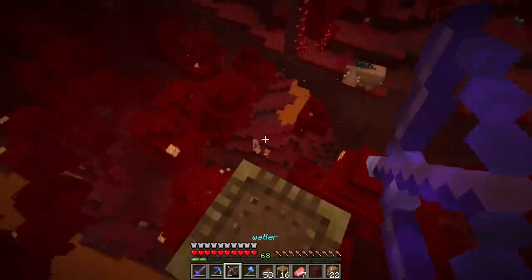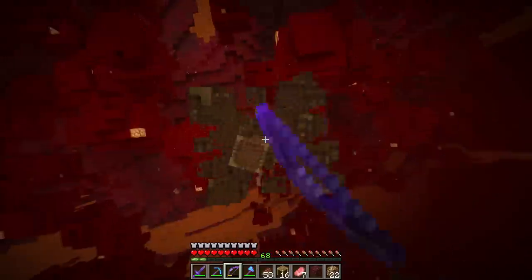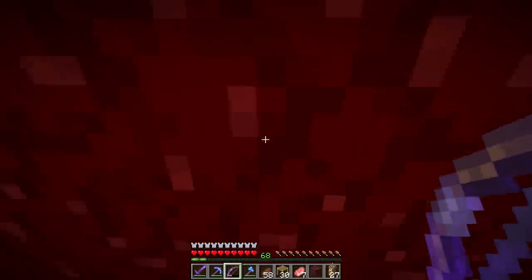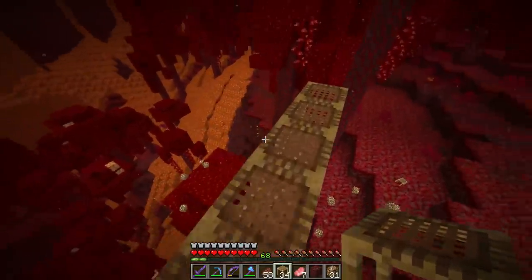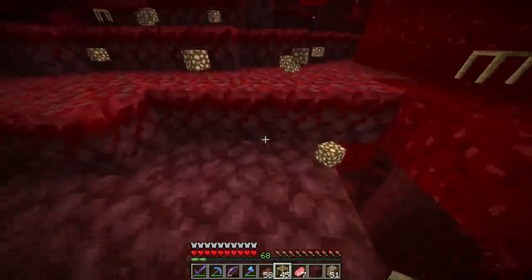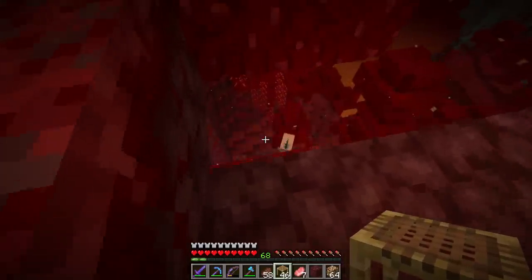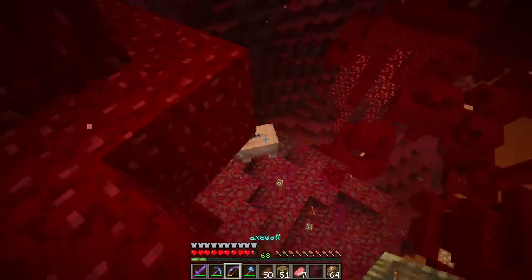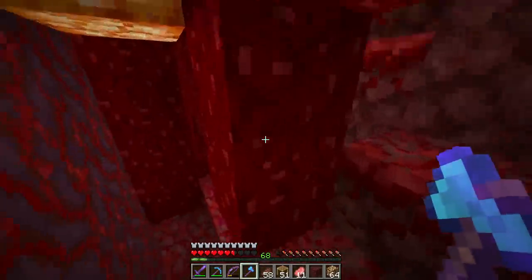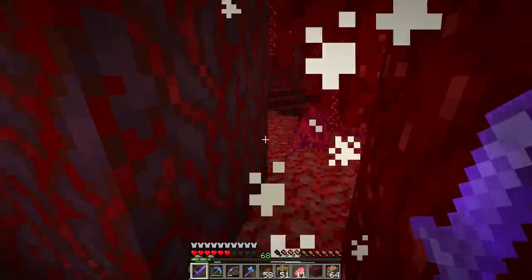We need to watch out for piglins and hoglins — they're all over the place. We have two stacks already, and there's more all over the ground. Yeah, easily over three stacks. We're good with glowstone. I just need to get the rest of the stuff, then we can head back to the base. Oh no, there are piglins literally everywhere — not good. Go away! I don't like piglins at all.